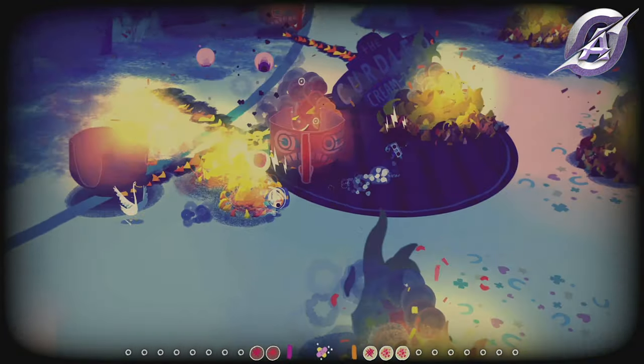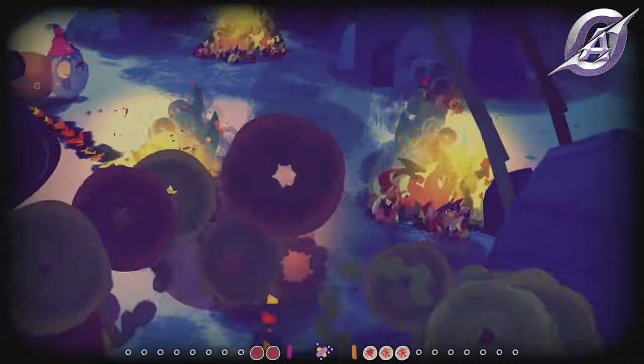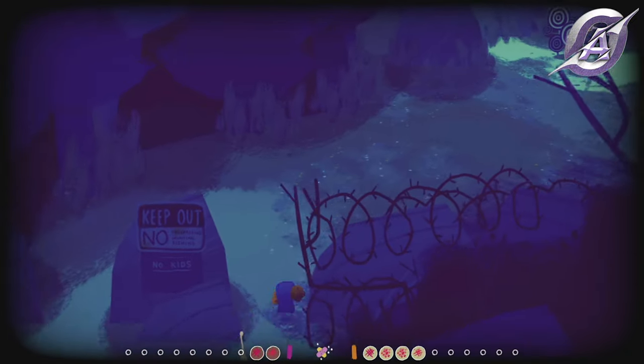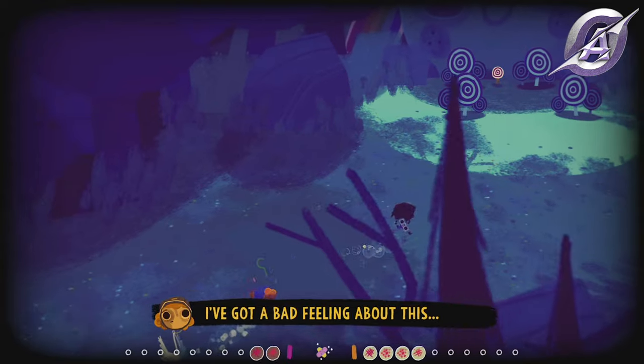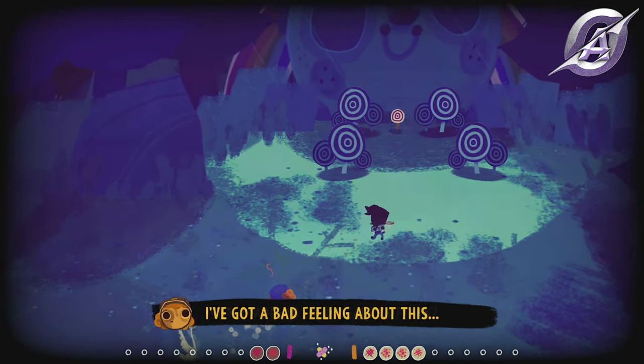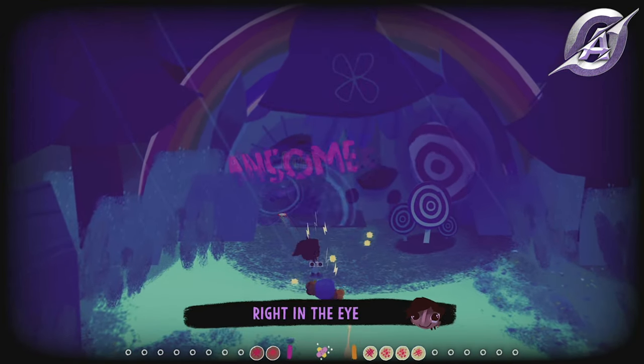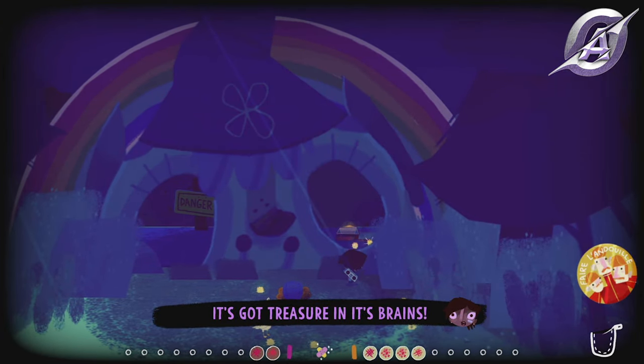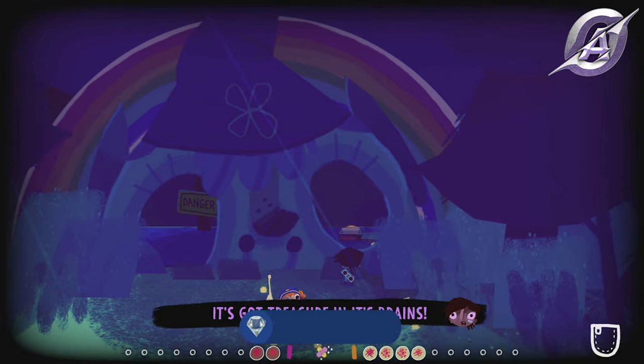When the environment turns bluish, go east and north and reach the kitty-looking thing. After destroying all of the targets, its eyes will turn into targets as well. Destroy them, get the last treasure tin, and the Pisky Prize achievement will pop.